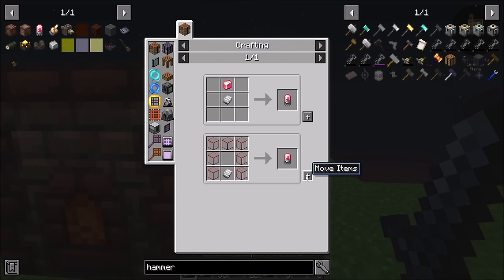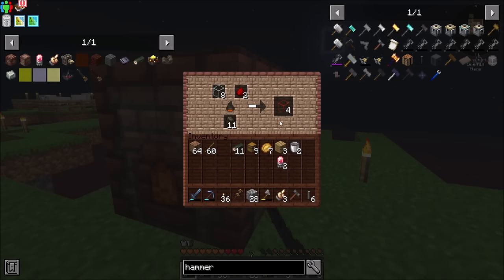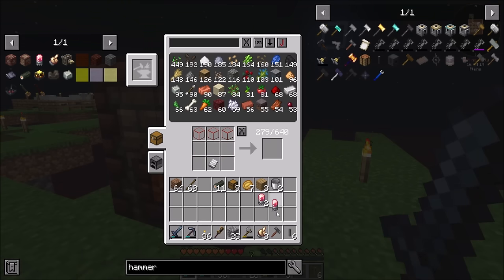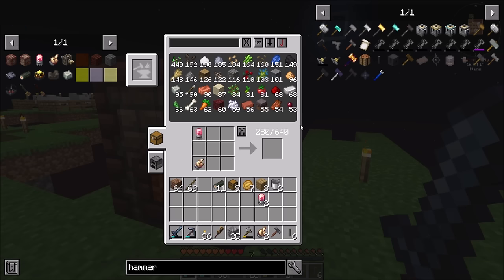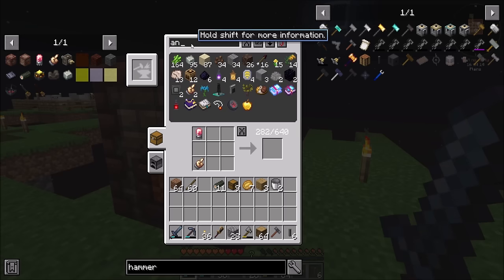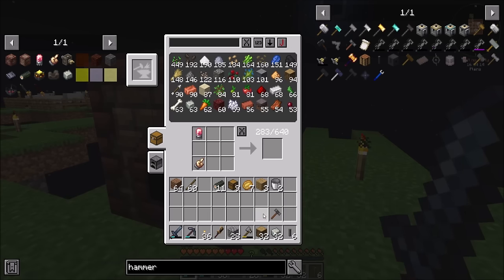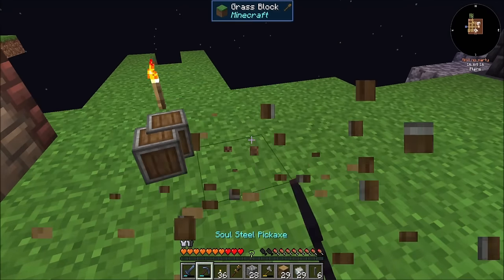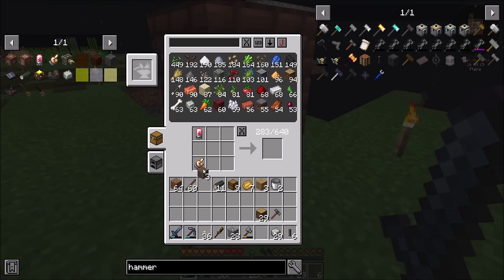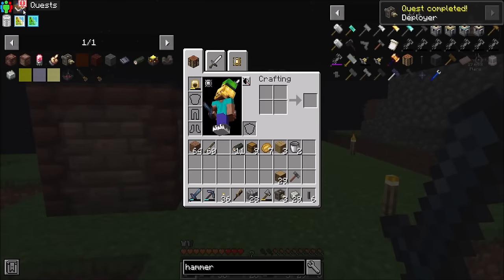Redstone glass — cool, which means I should have no problem doing this. One, two, three — beautiful. And then it's just going to be a simple matter of making my deployer. I'm going to put these things away, get out some oak wood and some andesite casings. Oh, it's so nice having this stuff here ready to go. And boom — three deployers. Nice. Quest completed: deployer. Looking good.